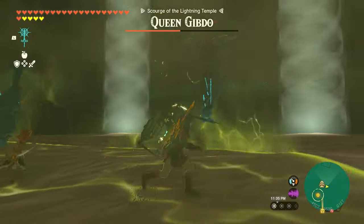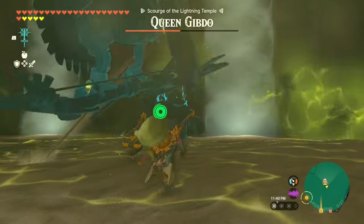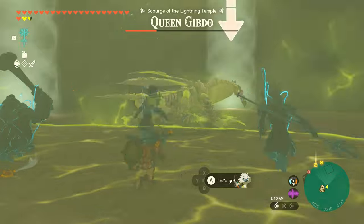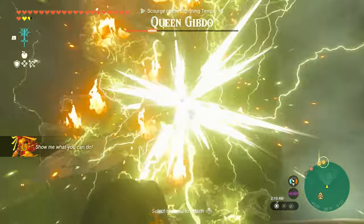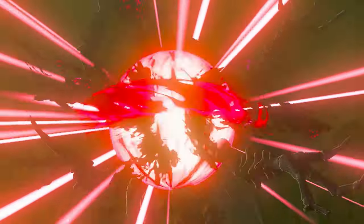From here, Queen Gibdo will start getting more aggressive with her attacks, flying around and generally being a nuisance. Continue hitting her with lightning arrows and whacking her when she's stunned. After a while, that should be the end of this very irritating boss.